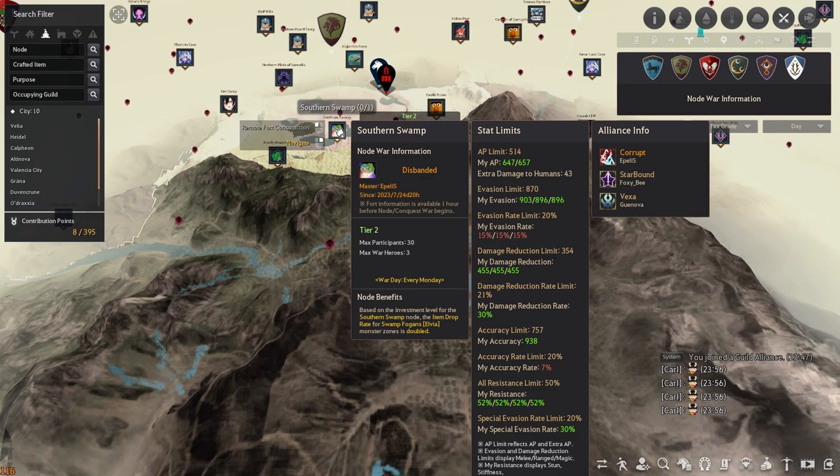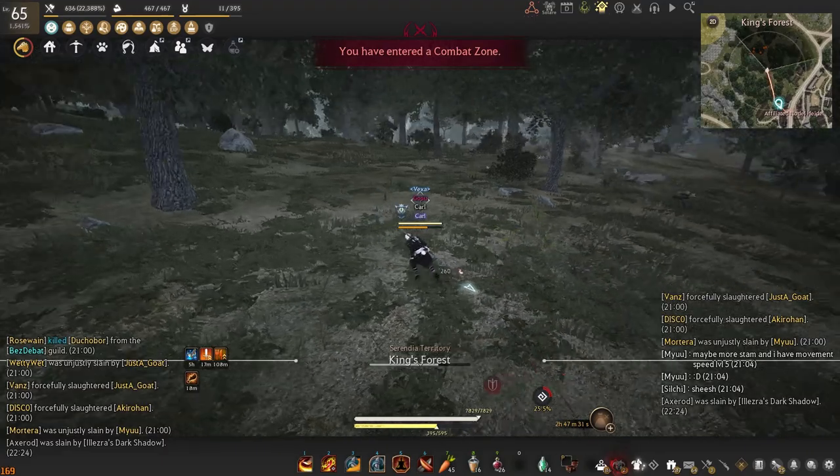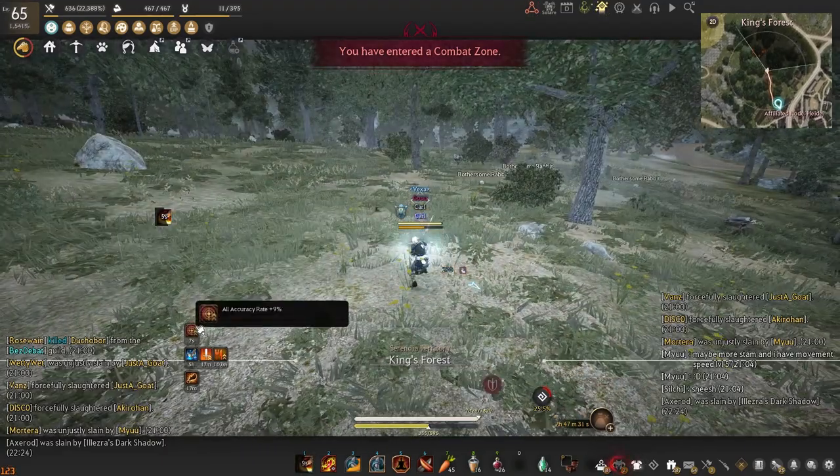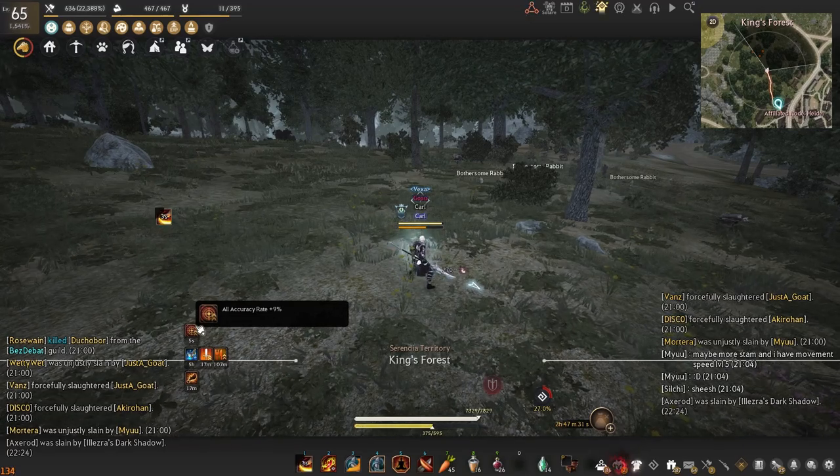If you meet the requirements then your information will be highlighted in green. My evasion rate is set to 15% by default and if you really want to you could put an extra evasion rate addon on to maximize it, however I personally don't. My accuracy rate is set to 7% and I typically have this boosted during my self buff process which can be done with the ability Eradicate — it gets 9% accuracy rate. I will go over what I run in order to have the remaining stats maxed out.